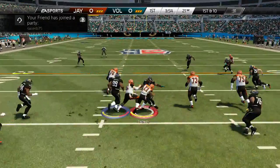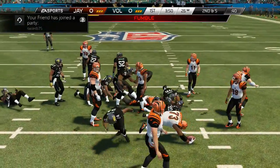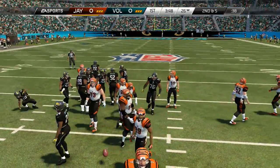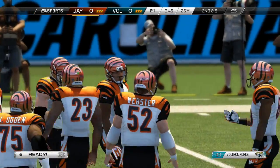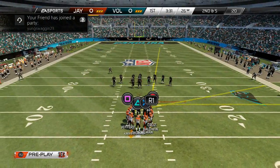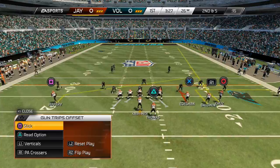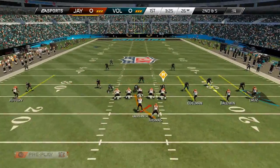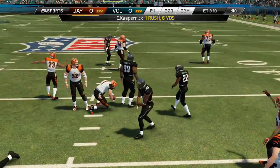We start off with Colin Kaepernick handing off to P.F. Thomas. He picks up a nice little gain but fumbles it. Luckily our offensive lineman has enough awareness to pick up the ball — so thankful for that. If not, my opponent would have had the ball on the very first play. Right here we're going to go for the option play and hand off to Colin Kaepernick.